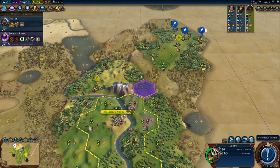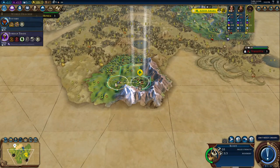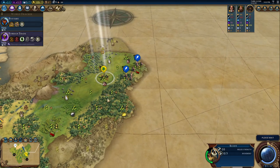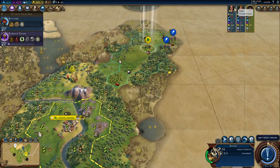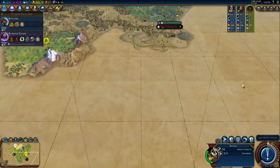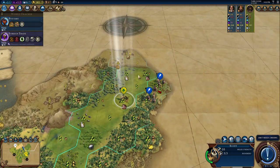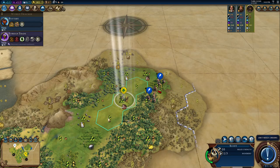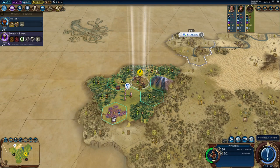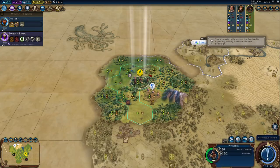There are some horses here. Every time I see a strategic resource I always look for Industrial Zone potential. Wait — didn't I send a delegation to Peter? Where is Peter's capital? Did Russia not settle before I met them? That would be insane. I feel like he'll go for me, but I think we're pretty fine defensively. We'll obviously have to buy a slinger or something.